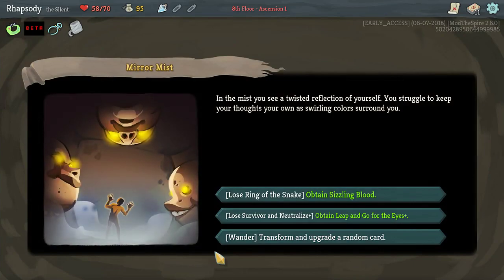This is an event from Replay the Spire. 'In the mist, you see a twisted reflection of yourself. You struggle to keep your thoughts your own as swirling colors surround you.' I love the lore of this event because it so neatly ties into other lore aspects that already exist in Slay the Spire — specifically the Colorless Cards event, the Glowing Tesseract.